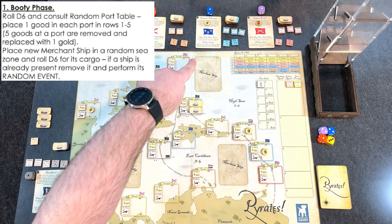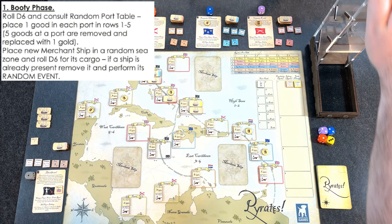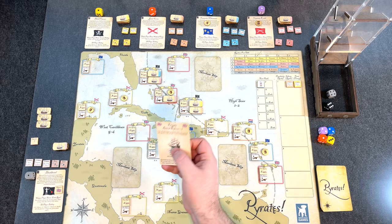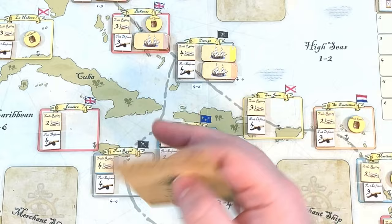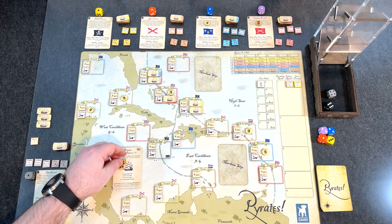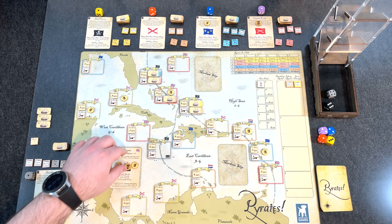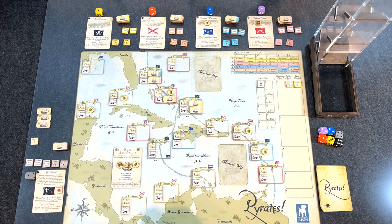I like to roll two dice at once — the black die for location and the gray one for the card roll. A six on the black die means the merchant ship is in the West Caribbean. We drew a Frigate — British defense equals five, one of the larger warships that threatened the pirate's way of life. We rolled a four for cargo, so four to five is five goods. It's a tempting target, but it has a defense of five being a frigate, so piracy against it will be risky. That's the booty phase done.